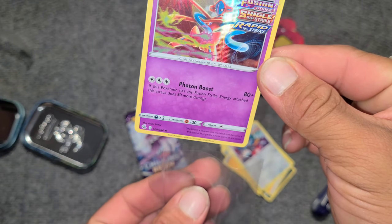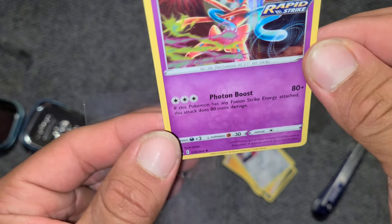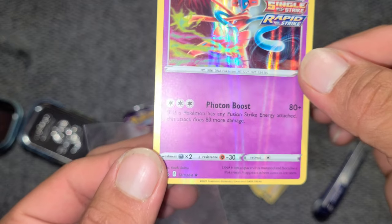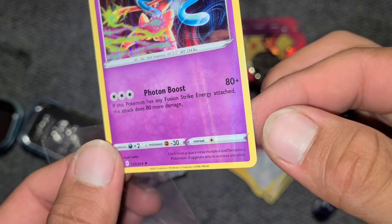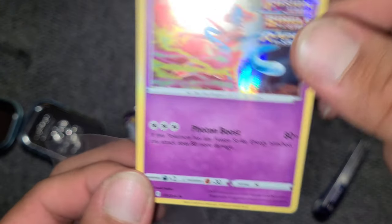Hollos are still dope cards. It has some type of a holo bleed. All these cards have holo bleeds from the Sword and Shield era. Look at that — see that holo bleed? And it's even on the yellow border. I don't think you can catch it on camera, but it's on the yellow border as well, and it's rare for it to be on the yellow border.